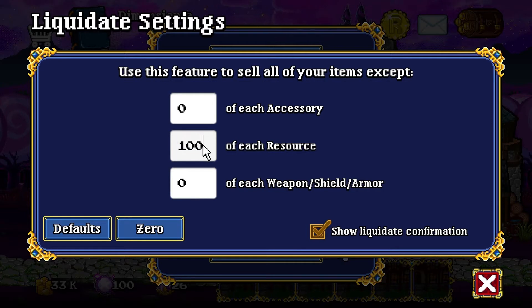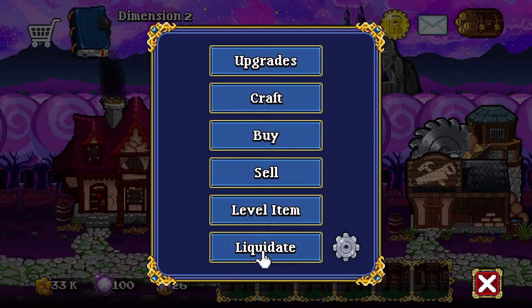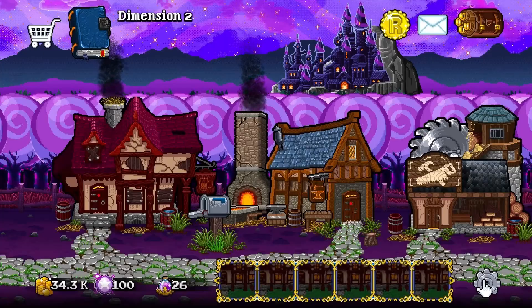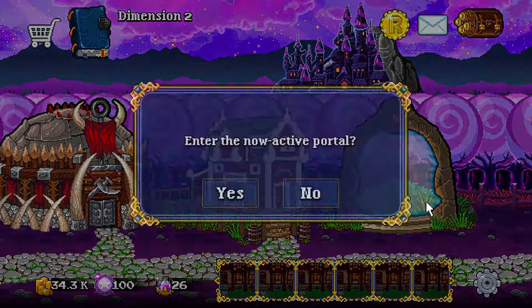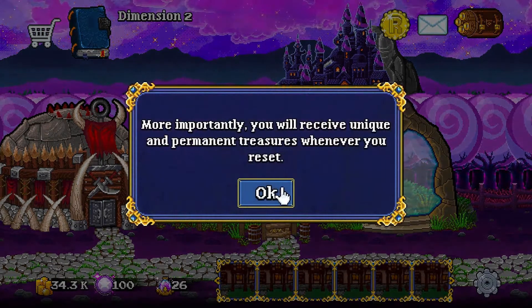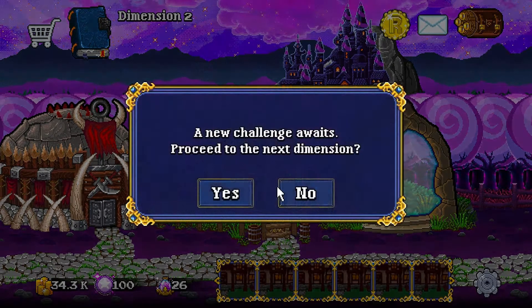If you remember, in the previous dimension I bought an upgrade which lets me keep some resources. So I'm going to liquidate and we're gonna go into dimension 3. I'm not gonna do any fights, but I'm going to show you how amazing it is to have those materials right away. I also have an upgrade that means I'm gonna have 2 or 3 thousand gold right away.